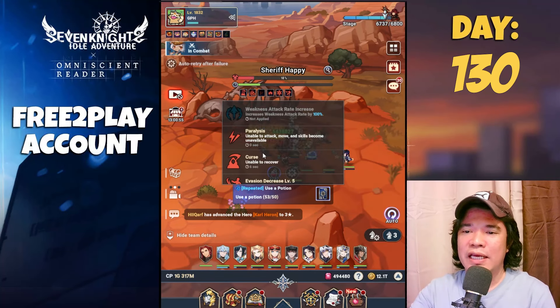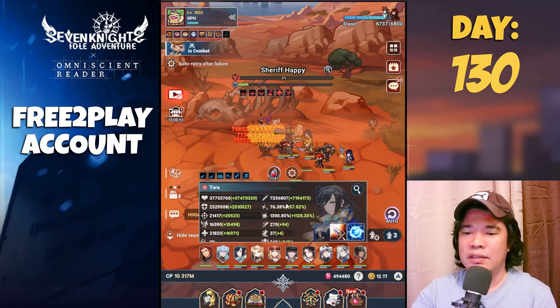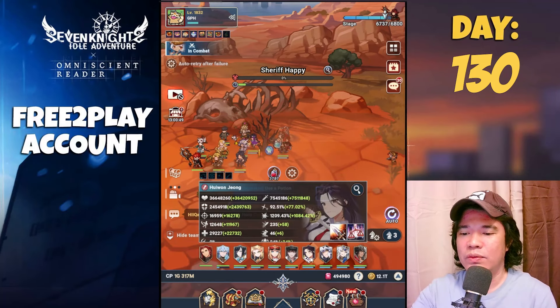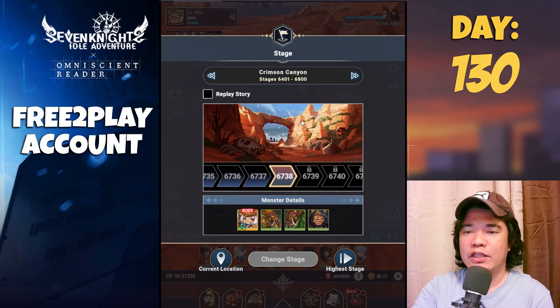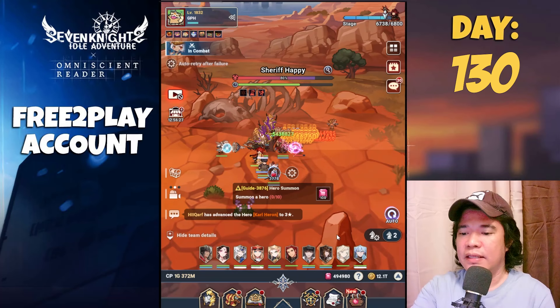I am using here a plus zero — this is only a plus zero Yu Won Jung. This is currently the update of my free-to-play account. I am currently at 6738.